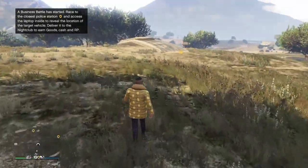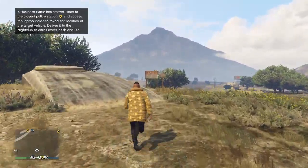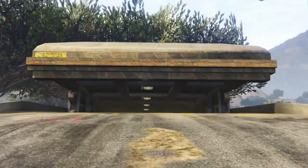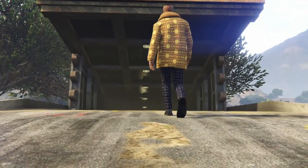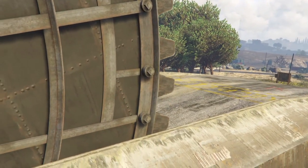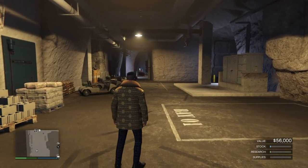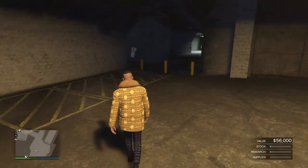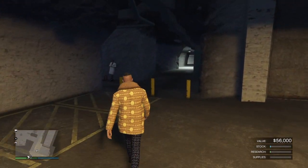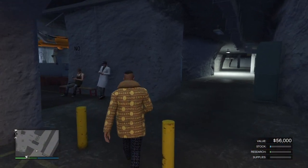After you got a bunker, you can go to it on the map and there's a nice animation when you enter — it's underground and it looks pretty cool. It's actually the same system as with the MC businesses: you steal or buy supplies, you wait for them to get processed, and then you can sell your stock.